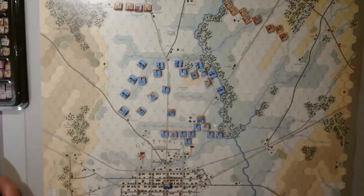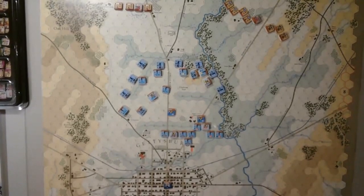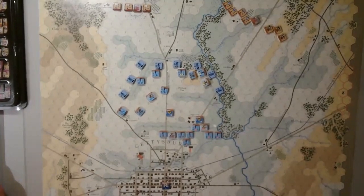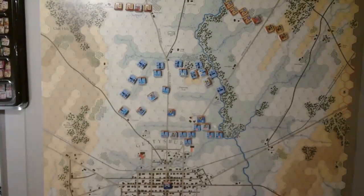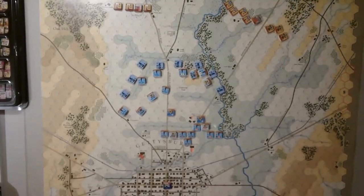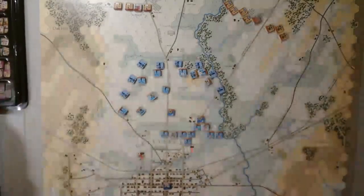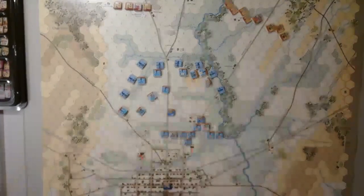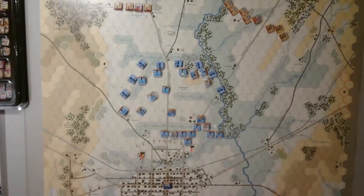That's always kind of fascinated me. The first day has always fascinated me for a couple of reasons. One, it's a pure meeting engagement between the two armies. They kind of knew where everybody was, but it was still a surprise in how it developed. I've always been fascinated with the 1st Corps — Buford, Heath, Pender, all of AP Hill's units — and the attack over on Cashtown Pike. The other part that gets a lot of press is what we'll call sacrificing the 11th Corps.